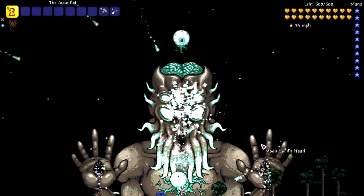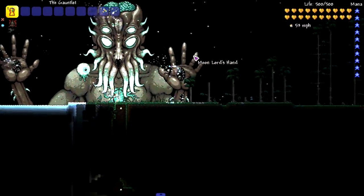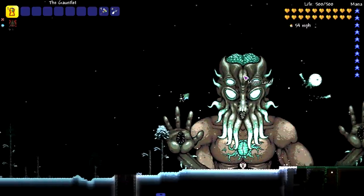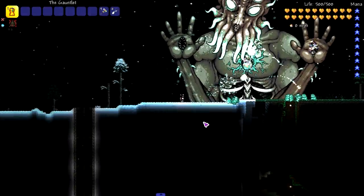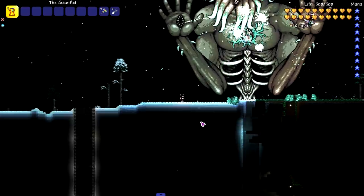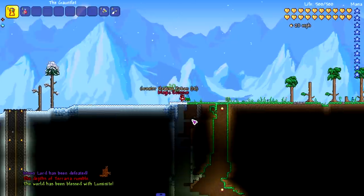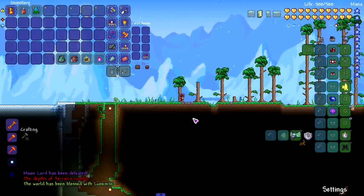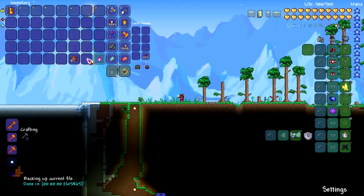Moon Lord has multiple parts so let's see how this works. It killed both of his hands in one snap, killed his eye in two snaps, and his core in about three snaps. Unlike the Destroyer, the Moon Lord does fully die, so we'll put Moon Lord on the killable list.